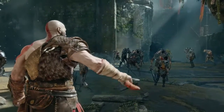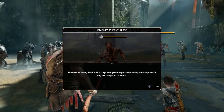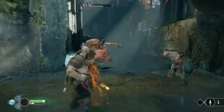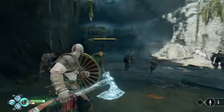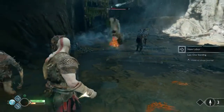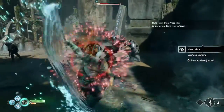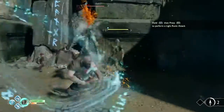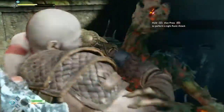The graphics here are just insane. I like how they even went to the trouble of building in a little hook on the back of his armor for the axe rather than having it just float in place. As the game helpfully reminded us, there are actually different levels of enemies. Some of these draugrs you're fighting — that's the undead foot soldiers — some of them are much tougher than others. Hold L1 then press R1 to perform a light runic attack — that is a type of magic, something you can get and imbue your attacks with.